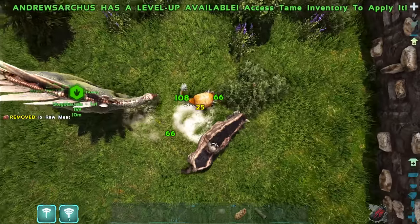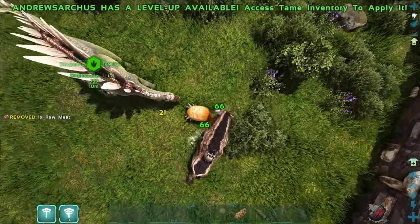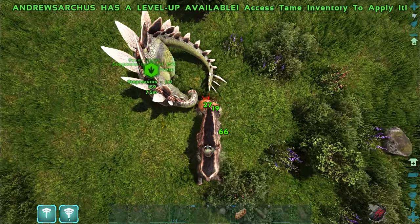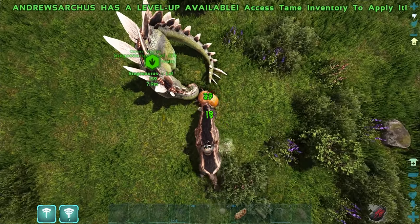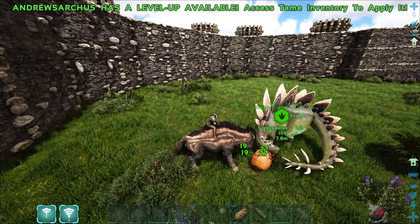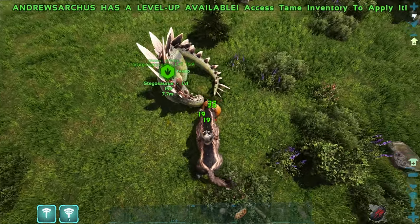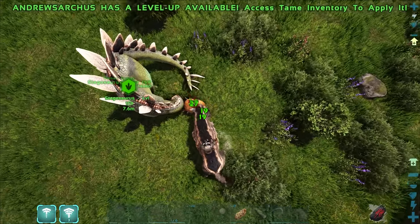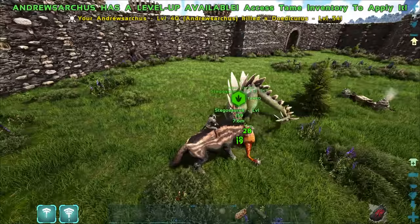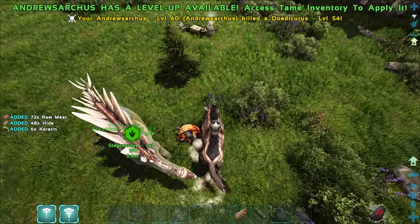Here we go. Come on, the Stego needs to hit this thing. The Stego does more damage than I do. He got the little stinger in first. Look at that. That is so brutal, man. I love that they added an impale thing to the Stegos. It's so cool. Let's take out this little orange, and then we'll get that Stego saddle made up, and then I can actually start harvesting up some berries.